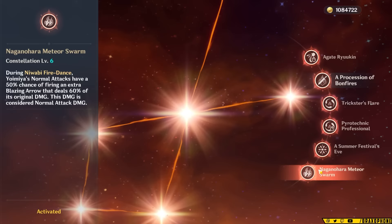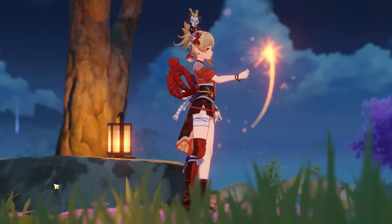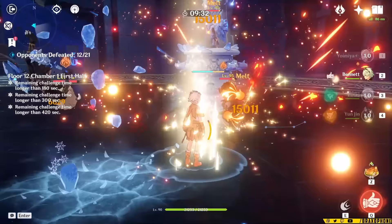Her C2 and C6 are going to be the best. Her C6 can increase her damage by roughly 25–50%, depending on your RNG. Her C2 is a blanket pyro damage buff for her, which adds a lot to her damage. If I had to recommend where to stop, I don't really recommend pulling constellations at all on her if you're free to play, since her damage increase with constellations isn't nearly as insane as other characters. But if you're going in and aren't going for C6, you'll want to stop at constellation 2. Let me know in the comments below if you decide to get constellations.